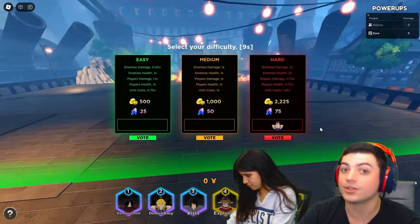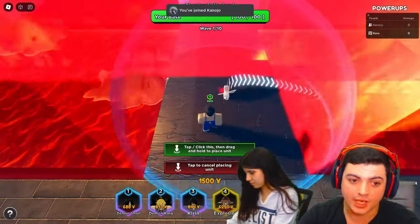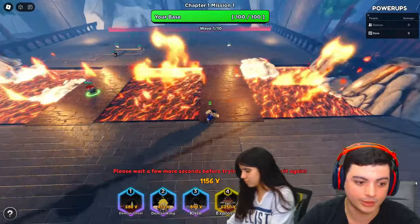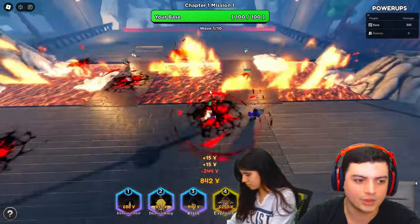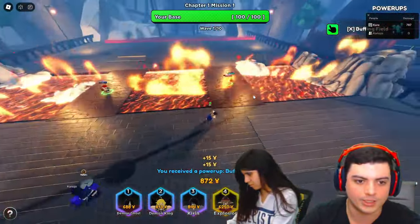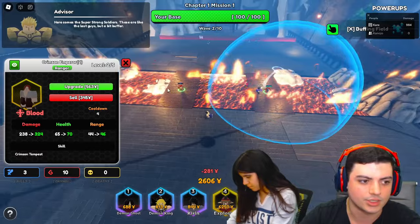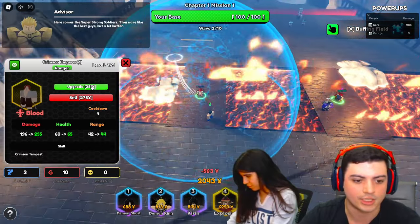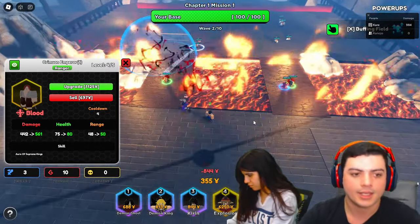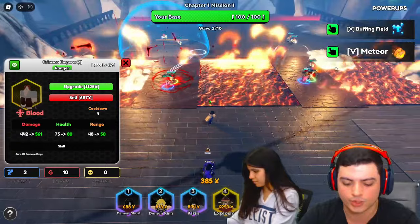We're voting hard mode because I have a little secret — don't tell the devs, but Shanks is low-key the best unit in the game right now. He literally solos hard mode. The first wave you shouldn't even need to place anything. Shanks is literally one of the best units in the game and he carries through almost everything as long as you get him to upgrade number four. They also have these power-ups on the left.